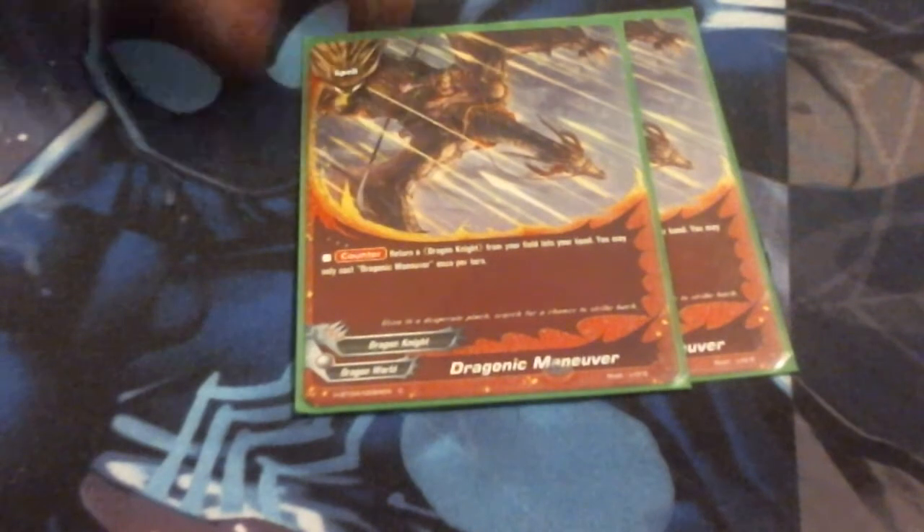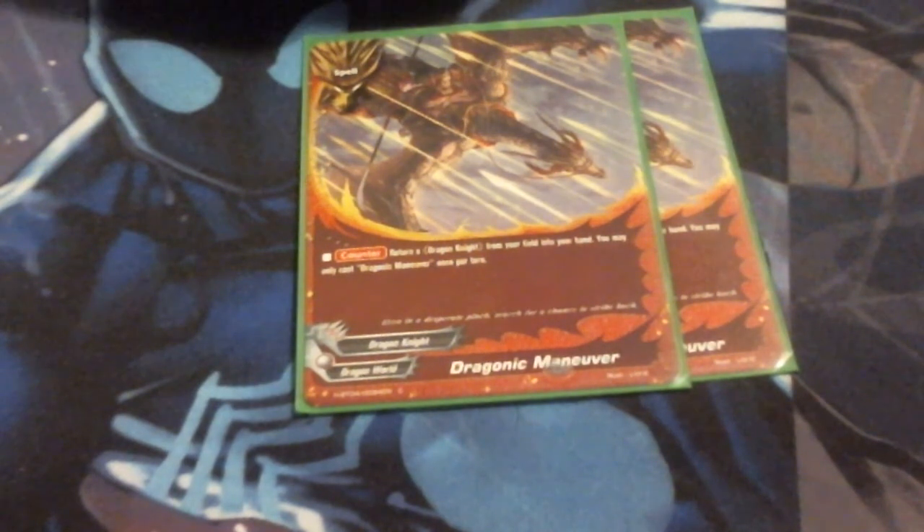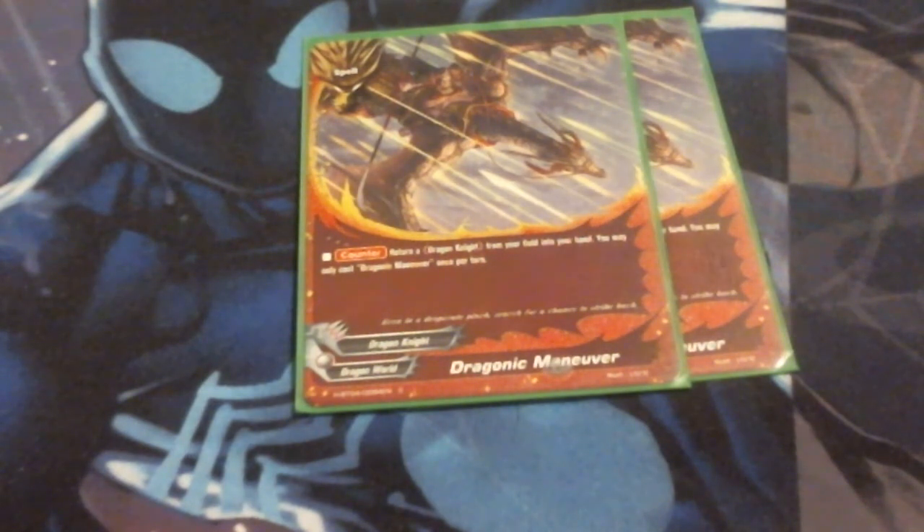We're also running Dragonic Maneuvers — return a Dragon Knight from your field to your hand, once per turn, for free. It's basically a free once-per-turn version of Skies in Your Hand. I could probably make it a 4 of now that Skies in Your Hand is once per turn, but Skies in Your Hand bounces the entire field back to your hand, saving you from losing all your monsters and bringing them back out next turn. So we're running Dragonic Maneuvers only at 2 — tricks with Soji, negating an attack, or preventing a potential board wipe.